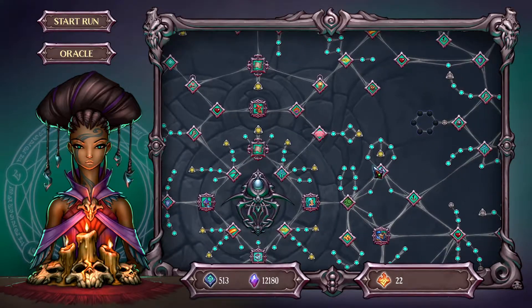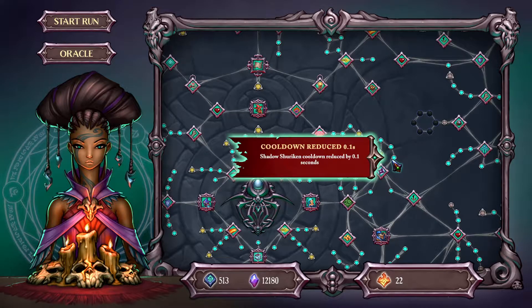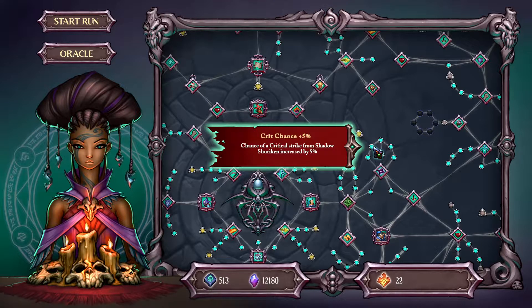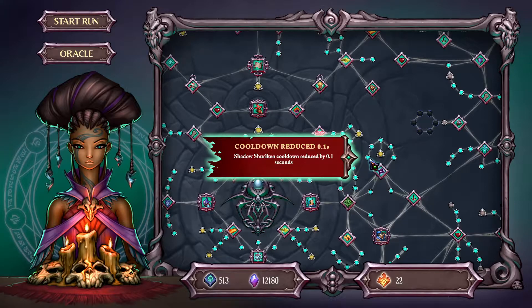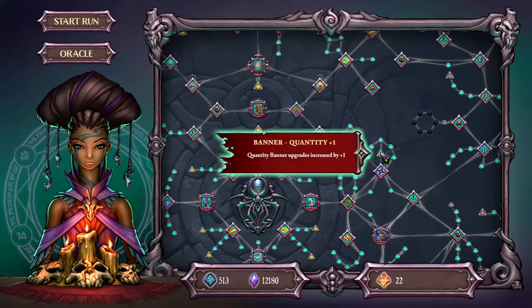Next we will move to the Shadow Shuriken. This is unlocked right after the Vines. We have some cooldown reduction, crit chance, damage, crit chance, and more cooldown reduction. The crit chance is amazing on these — it does allow you to not max out the crit chance separately. And a quantity on the banner upgrade, which means you get more shurikens per upgrade.